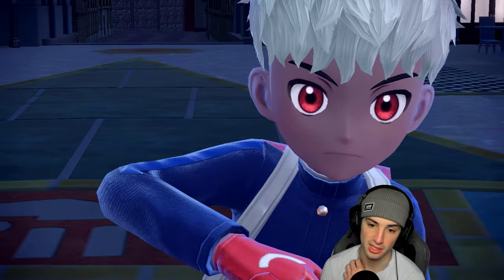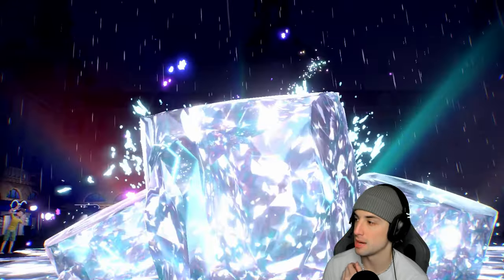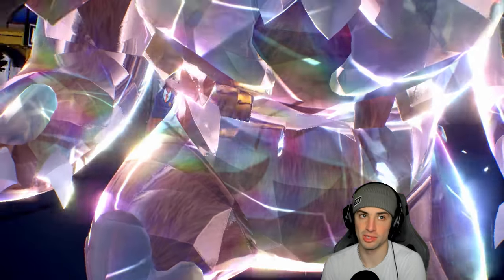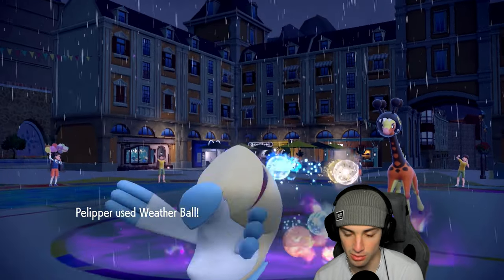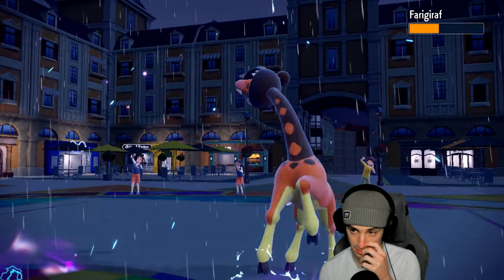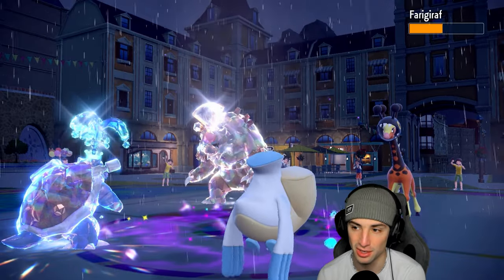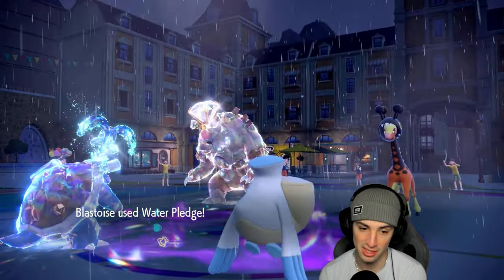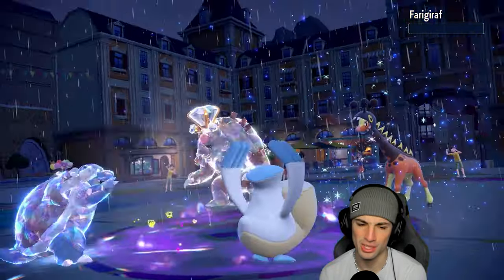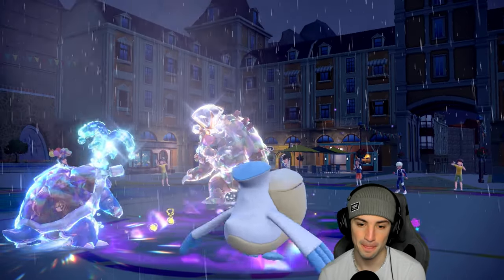Frigibax just Protected again, so I think we're going to see a Tera type from Ursaluna — and yes, it goes into Normal Tera, looking to just Hyper Voice this down. But if I can get rid of Frigibax and cancel Trick Room, I feel like my back-end Pokemon could be really good here. Weather Ball launches — big chunk of damage! Berry might have just screwed us over unless Blastoise has enough left. Can you do the rest? Yes! Big time KO, Blastoise! Bye bye Frigibax — Trick Room is cancelled!